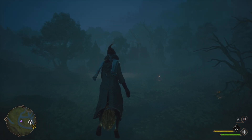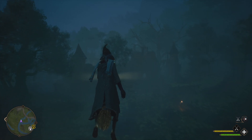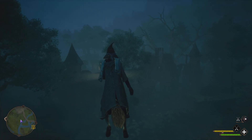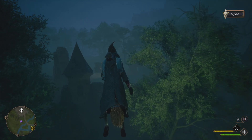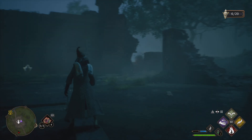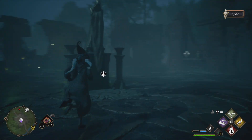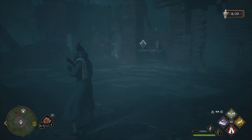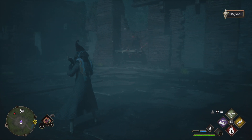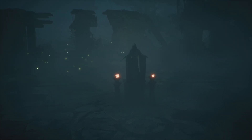Once you get here it'll be pretty foggy, so it'll be hard to see, but you'll eventually come upon this ruined castle. Once you get to the ruined castle, go ahead and destroy the vases that are here — there'll be 20 of them. It'll take you a minute if you don't know where they are, so take your time finding them, but be careful of the enemies around.